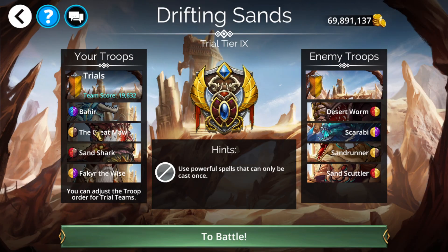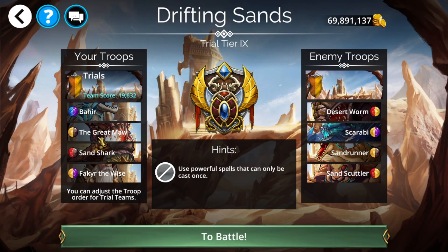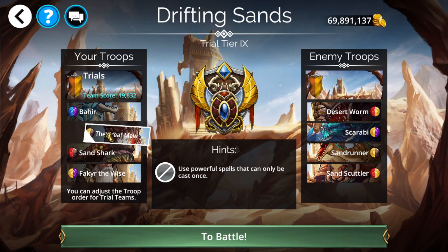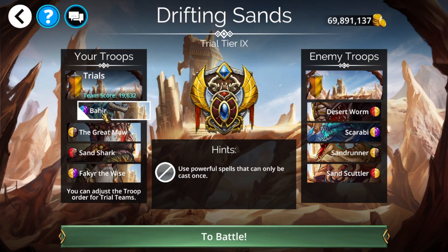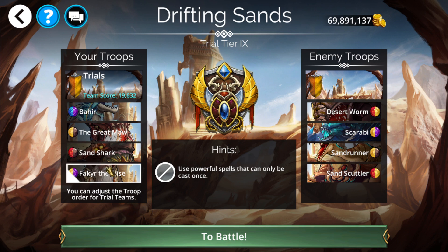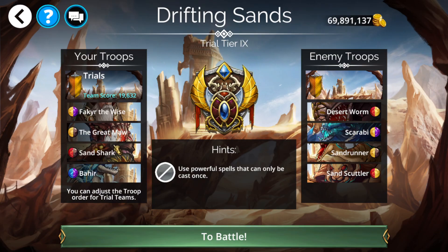Great Maul sits in a safe location and gets the devour — once it absorbs the enemy's stats it'll be in a great position. Bah Here acts as a meat shield giving Great Maul time to fill mana. Sand Shark is your backup at 25% devour chance per cast. Make sure not to block your Great Maul — once Bah Here goes down you get more value from Great Maul skulls than from any summon. Your core team is simply Great Maul into Sand Shark.